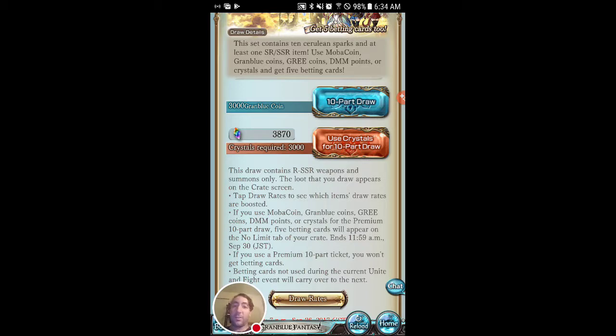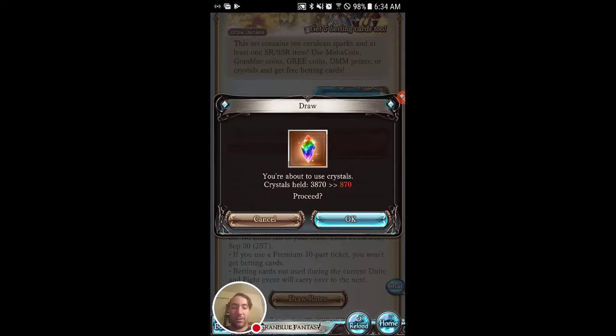I do still need more characters of different colors, and I definitely need more SSR weapons. So let's go ahead and do our 10-part crystal draw here and see what we get. Hopefully we pull something good.